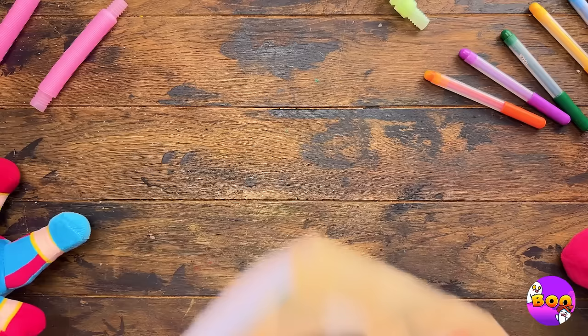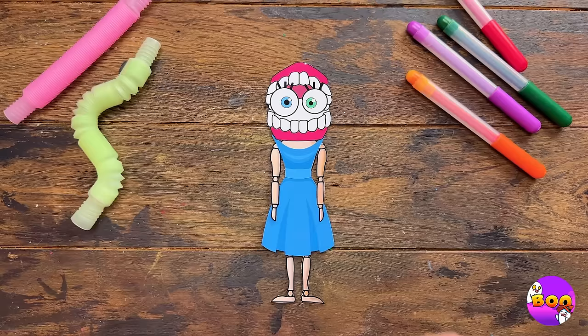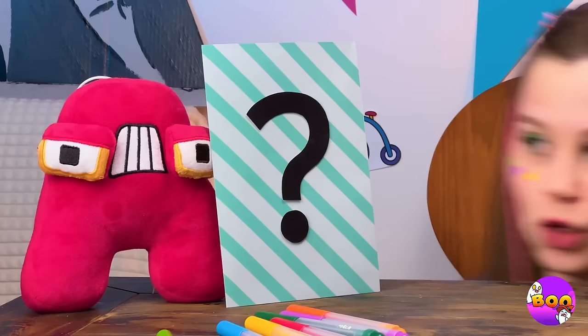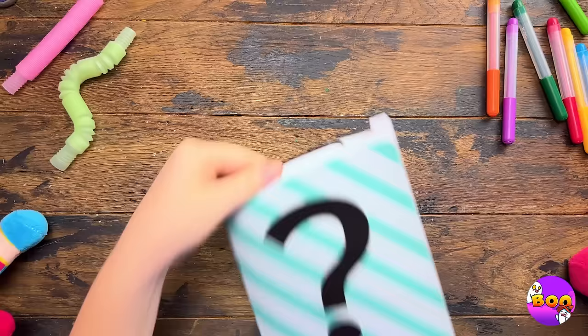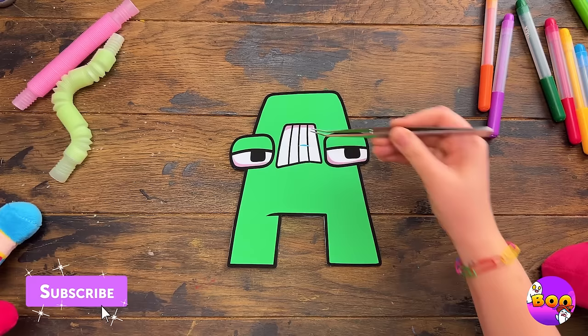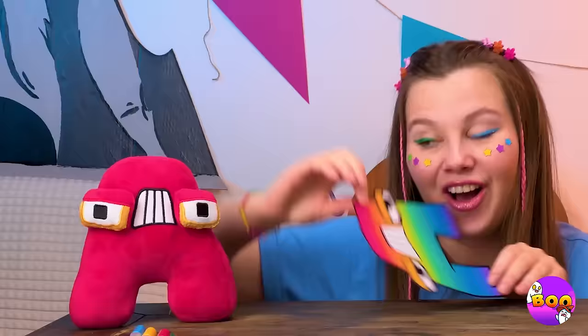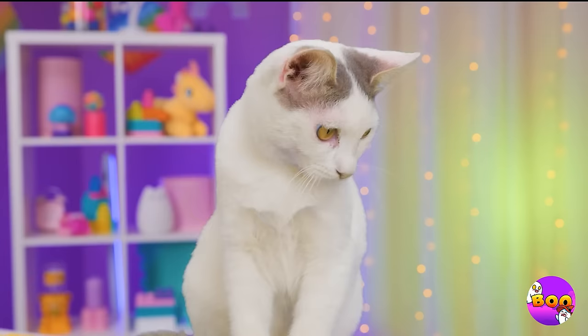Look at this selection of hair — let's try them all. The perm look it is! Now for A's surprise — it's a portrait you can color in. We can try a whole bunch of colors, including rainbow. No matter the color, he's still looking good.